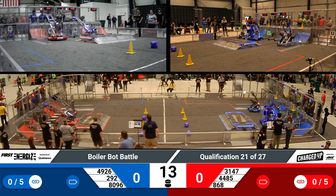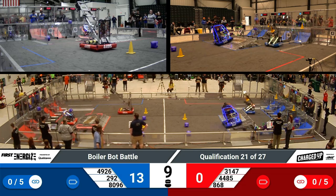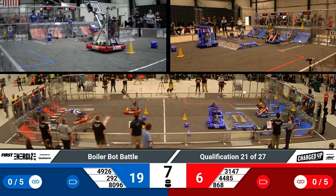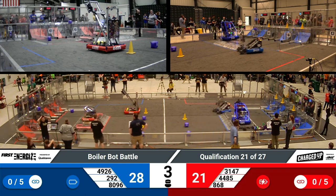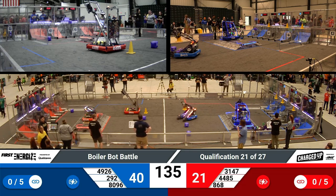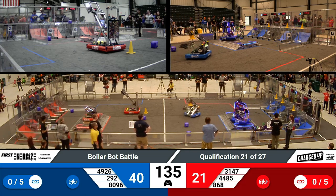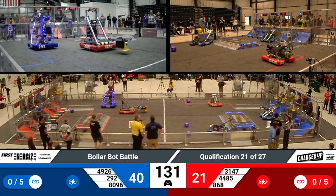As we get started in our 21st qualification match, the TechHounds team 868 quickly delivering a cube to the top part of their grid, looking to get balanced on that charge station for extra points. All alliance members on the Red Alliance are able to successfully get those movement points. Team 8096 — that's Cash Money — demonstrating how strong of an autonomous they have, quickly delivering a couple cones to the top part of their grid.